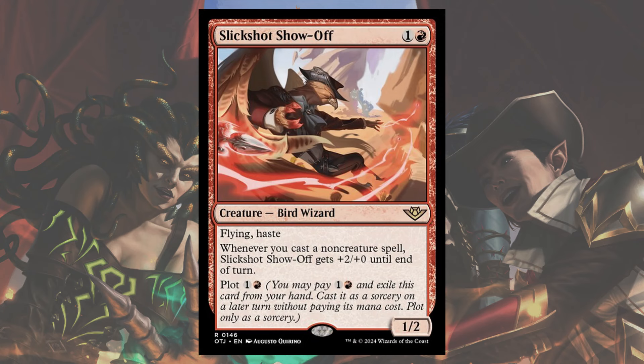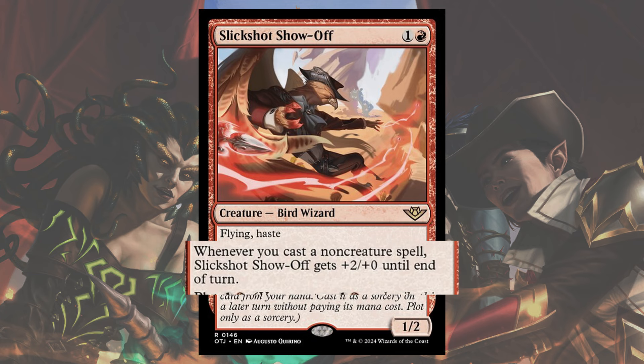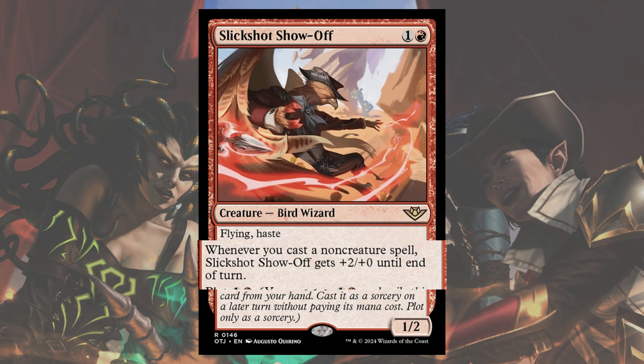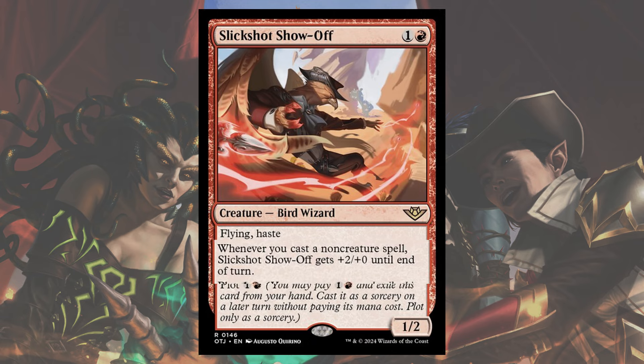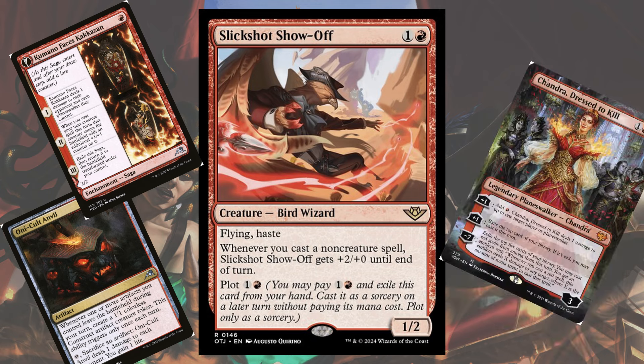Slickshot Show-Off has sparked the interest of Izzet mages across the multiverse looking to spruce up their Pioneer decks. This two-mana 1/2 flying creature also has haste as a keyword ability, making it a powerful enough combination as is. But the card only gets better as you read more, with the ability to get +2/+0 until end of turn for each non-creature spell that you cast — so not just instants and sorceries, but artifacts, enchantments, and planeswalkers will pump up the bird wizard.